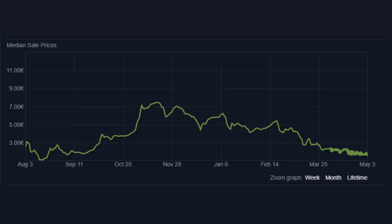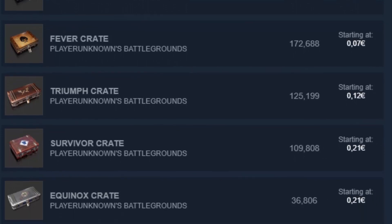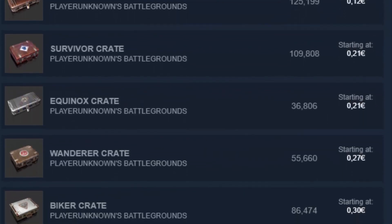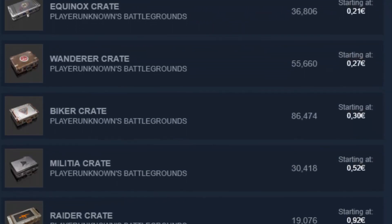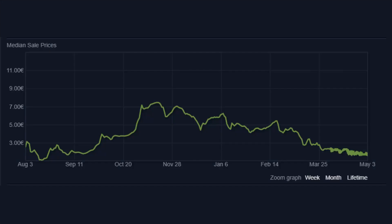Why is this? Well, it's because of all the crates that PUBG has put out so far throughout 2018. There were just so many new items and crates that nobody wanted to open Gamescom crates anymore. Everyone wanted to open the newer crates, and this meant that demand for the Gamescom crate just went down and with that the price just kept on falling.